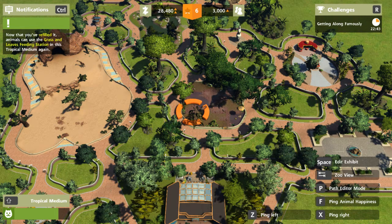As you can see from the notifications, the food for our elephants is empty, which would be why they're not happy. So let's work on that. The cleaning station must be refilled with water. It's a bit slow, a little laggy.